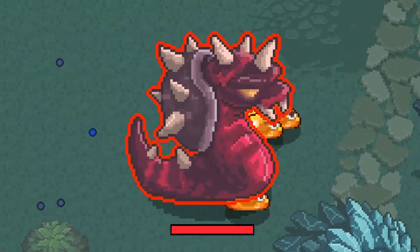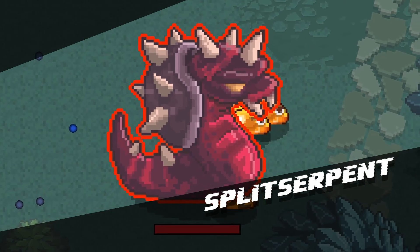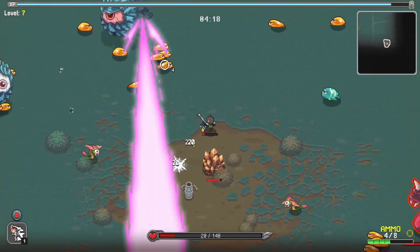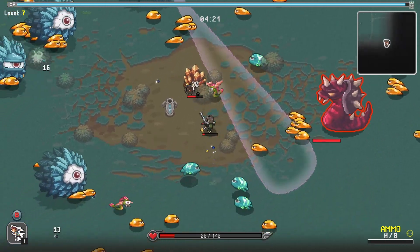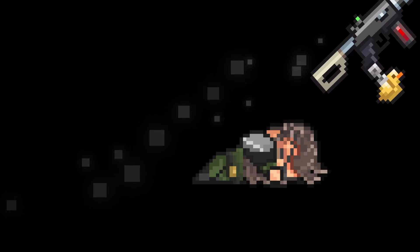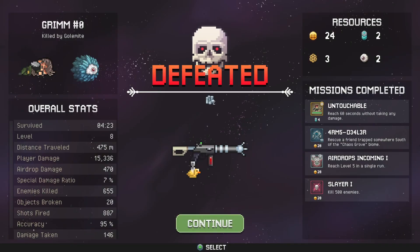So we have our first kind of champion boss thingy — Split Serpent, which is quite tough when you've really just got the pistol and base damage. I'm dead! I got stuck on something. Okay — defeated. But that's fine.